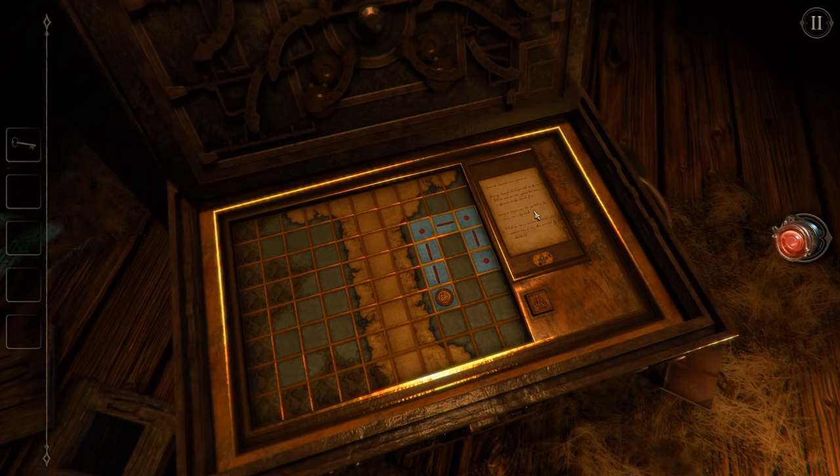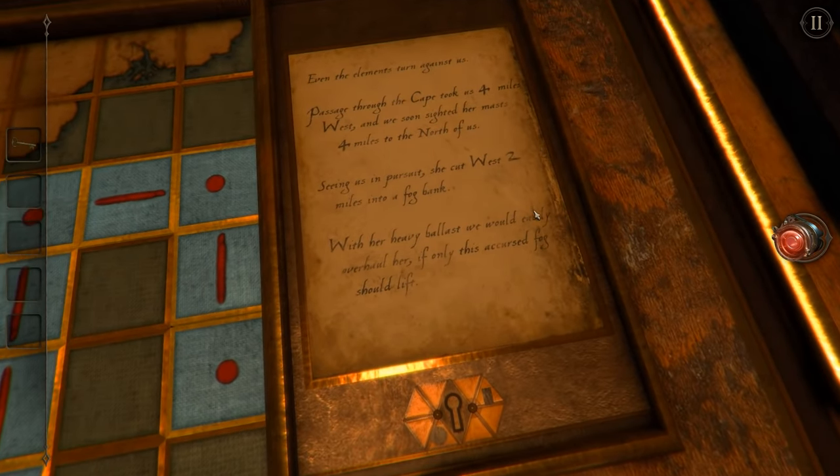Possibly. What's this? It's changed. Even the elements turn against us. 'Passage through the cape took us four miles west, and we soon sighted her masts four miles to the north of us. Seeing us in pursuit, she cut west two miles into a fog bank. With her heavy ballast, we would easily overhaul her, if only this accursed fog should lift.' And there's a keyhole here as well.